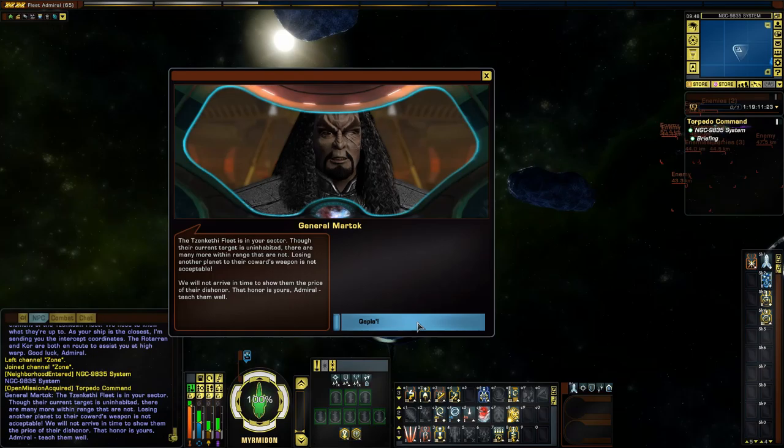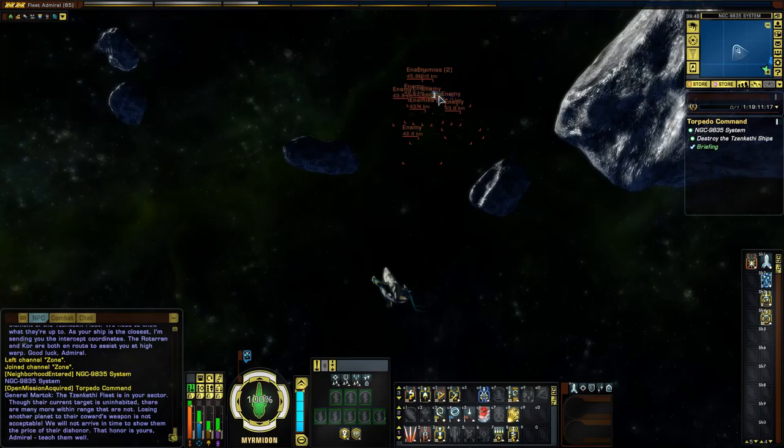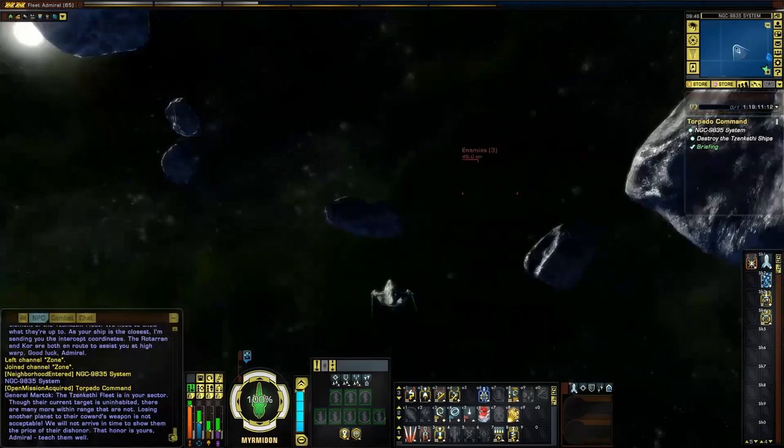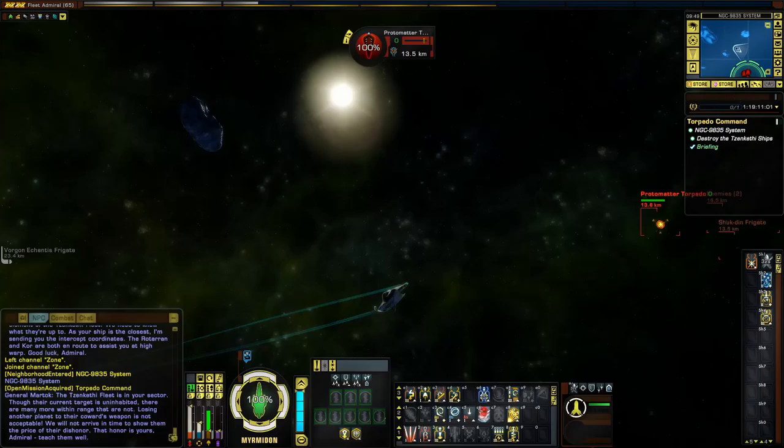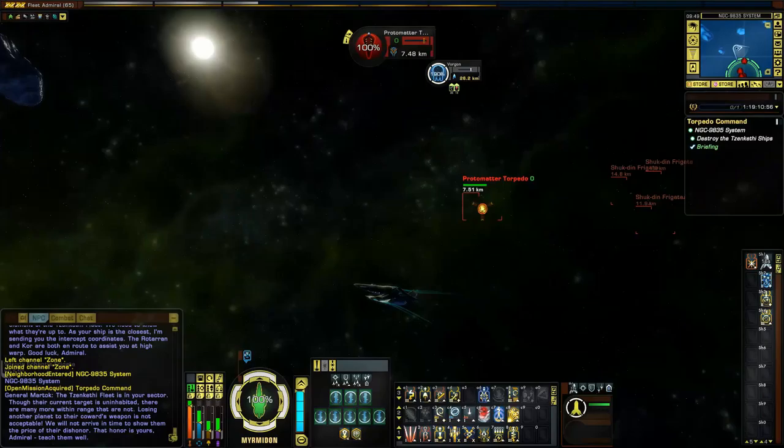The Sankethi fleet is in your sector, though their current target is uninhabited. There are many more within range that are not. Losing another planet to their coward's weapon is not acceptable. We will not arrive in time to show them the price of their dishonour. That honour is yours. Teach them well. Awesome, I will. What's going on over here?